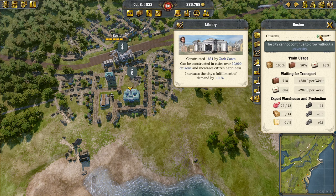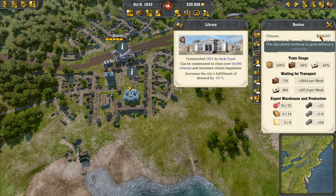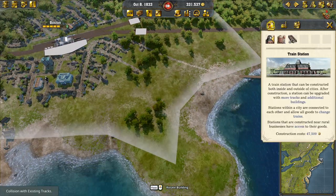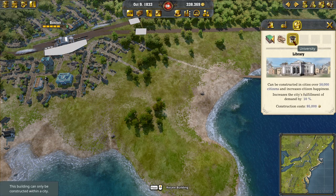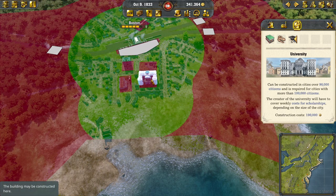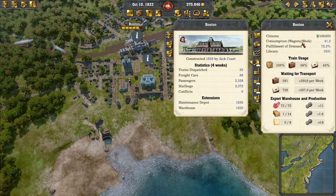Up here you can see that the city cannot grow without a university. So as long as you have built a library, you can then upgrade the library by clicking on Building Construction, City Buildings, University. You basically build the university on top of the library, and that will allow your city to grow to over 100,000.